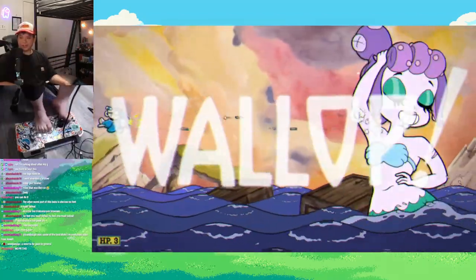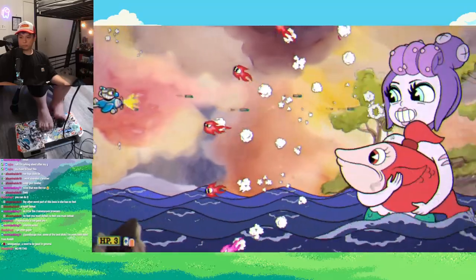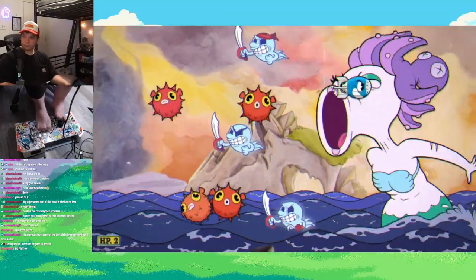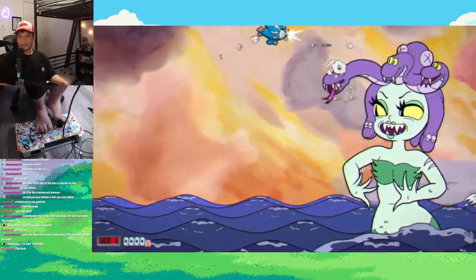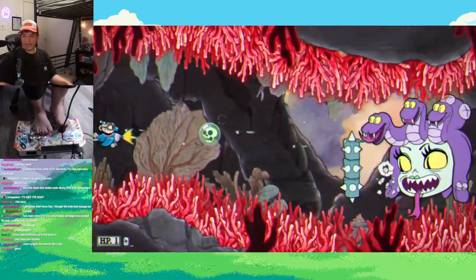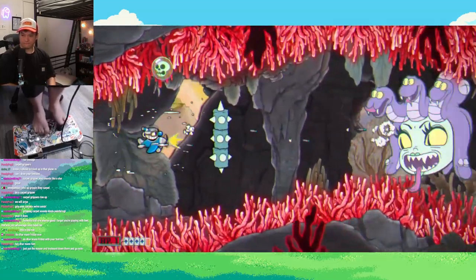Cala Maria is the second to last boss until we meet King Dice, and she wasn't too bad. Her first phase, she just had a few attacks and I was able to dodge them pretty easily. The most annoying combination was probably Ghost Puffer — every time I got that, I would lose a lot of health. The thing I had the most problem with was when I turned to stone, because you have to mash your stick to get out, and mashing with my feet was not easy. During the third phase, the cave would be so narrow it was super hard to navigate. Eventually I developed a strategy to mash out of the stone and clutched it out for the win.